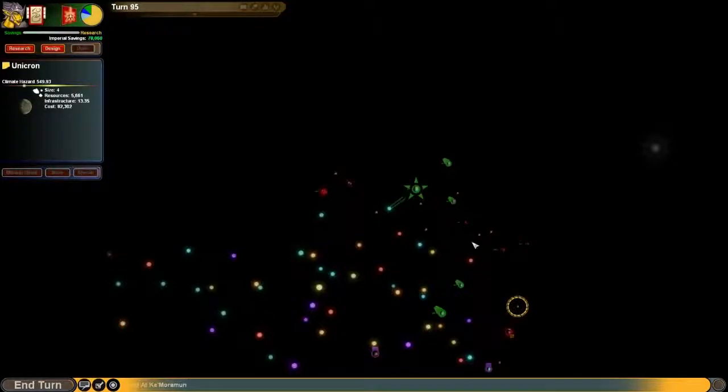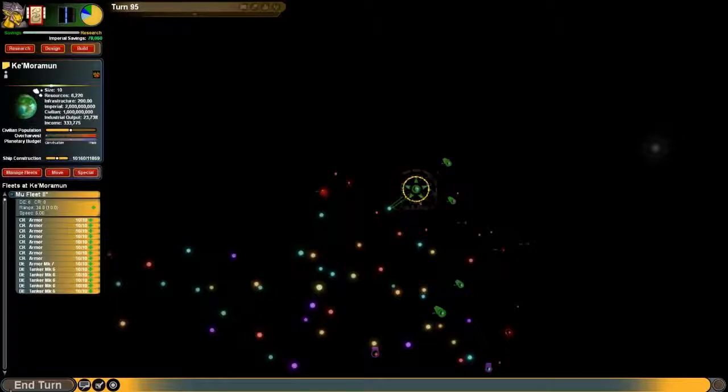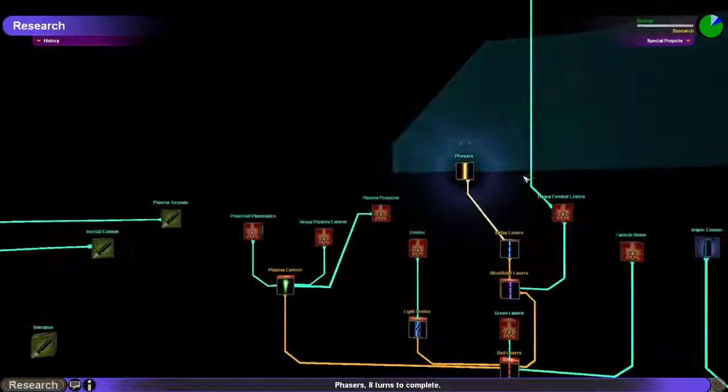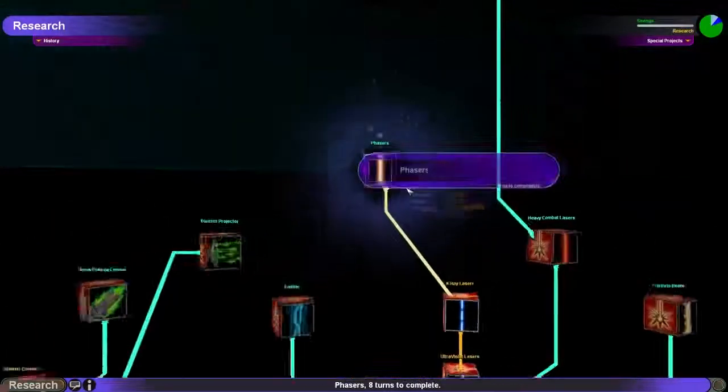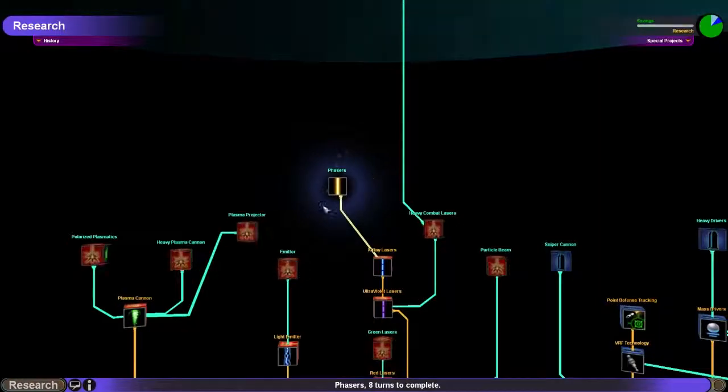We're going to take back this planet, but first I think I will use this fleet to clear up these random encounters, because I do not want them. And they have some planets that I can colonize, which is good. Lasers are done. Now I can go for phasers. That's actually pretty good. I might want that.